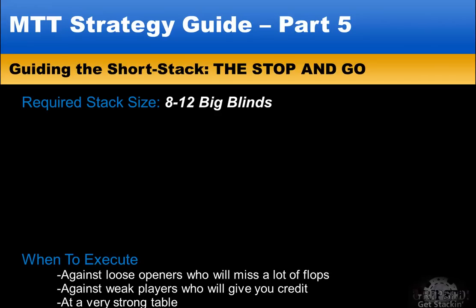For both the re-jam and the stop and go, you should be executing them at a tough table. At tough tables, you don't have time to wait for hands — you're going to get blinded away and ran over, and there aren't many good spots for chipping up. So when you're faced with a tough table draw and a good opportunity comes up, be sure to take it as it might be the only opportunity you're going to get.